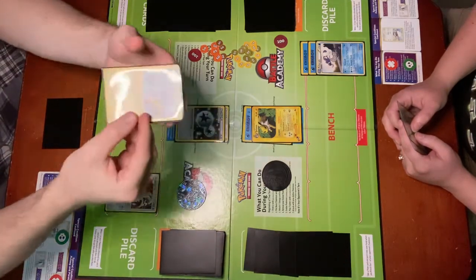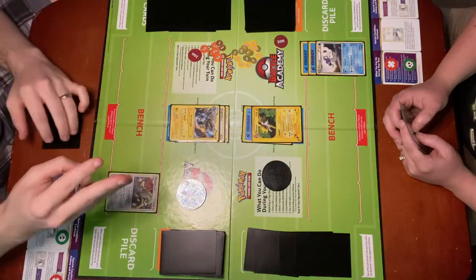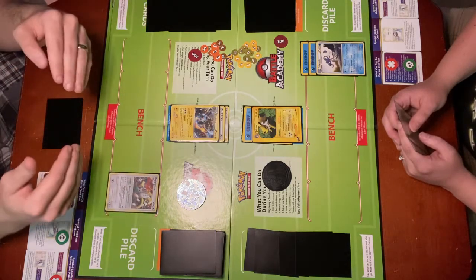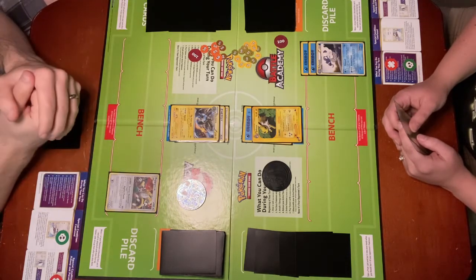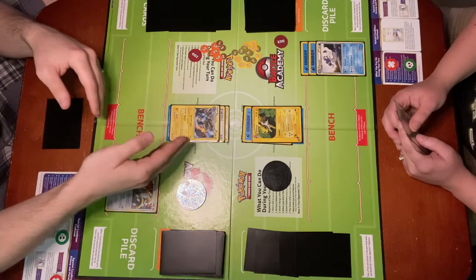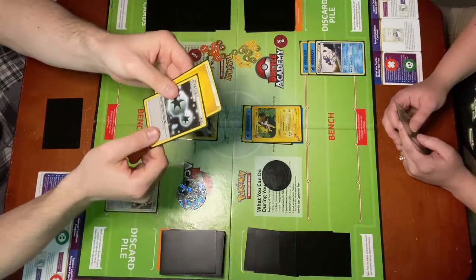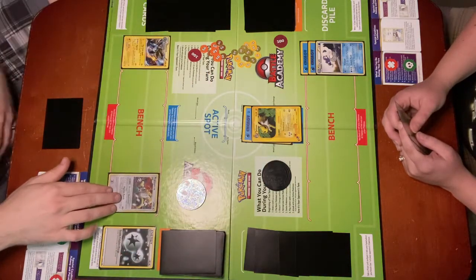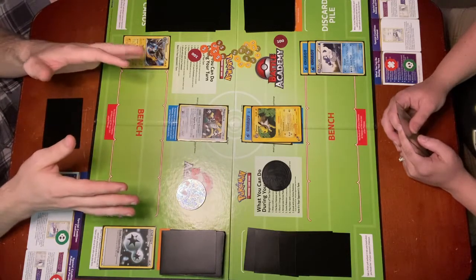Every Pokémon has a Retreat Cost down in the bottom. In this case, Electivire has a Retreat Cost of 3. Retreat Cost is always represented in Colorless Energy, meaning that any energy can count towards the Retreat Cost. It's also really important to note that you can only Retreat once per turn, and you can only pay a Retreat Cost with energy attached to that Pokémon. So Electivire's Retreat Cost is 3 — he has 1 Lightning Energy and a Double Colorless Energy attached, so that's a total of 3 energy. I'm going to discard them in order to Retreat him, and I have to have someone on my bench in order to Retreat, so I'm going to advance Regigigas. Now I can't attack, so I'm going to go ahead and end my turn.